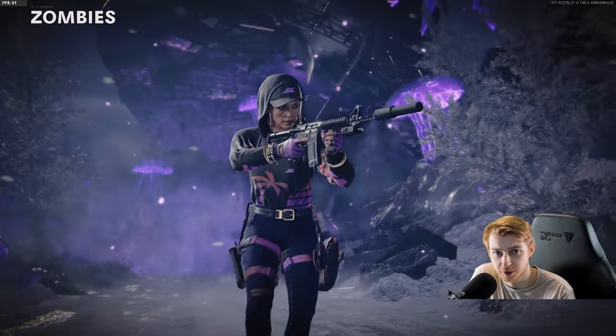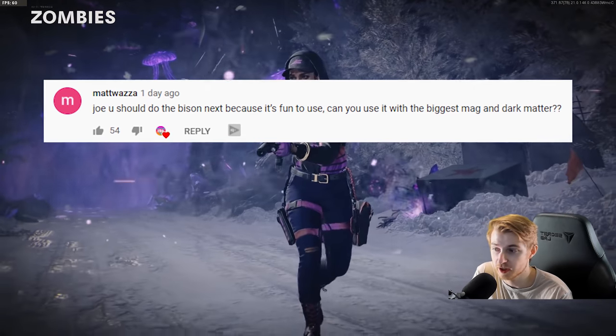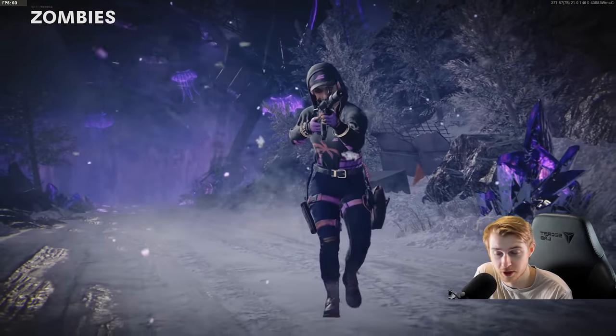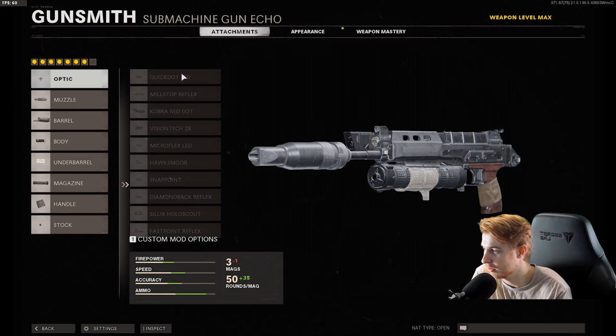Welcome back to the Road to Dark Aether series. Our top comment last episode was from Matt saying he wants us to do the Bison, which doesn't exist in this game — so I'm sure he meant the Bullfrog, and that's what we're using today. He also said he wants the biggest magazine and dark matter, but since he got the name wrong I'm not putting dark matter on it. I like to see how it looks pack-a-punch.